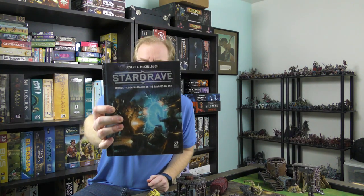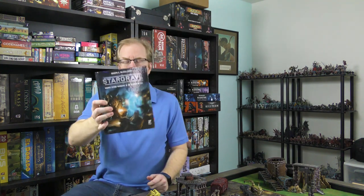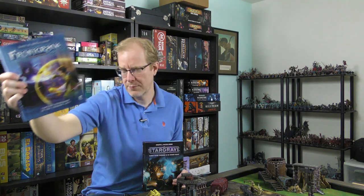Hey everybody, welcome to Drive-Thru Review 711. Today we're going to talk about Stargrave. This is a new book coming out from Osprey Games and designer Joseph McCullough, coming out here in probably a couple of weeks. If the name sounds familiar, that's because it was also designed by Joseph McCullough, who is the designer of Frostgrave, also published by Osprey. This is the second edition book.